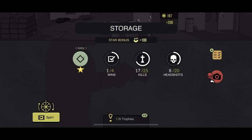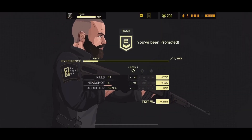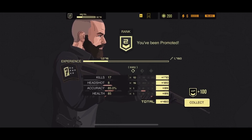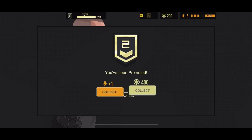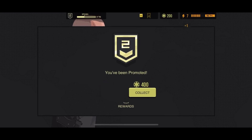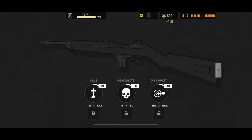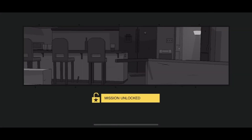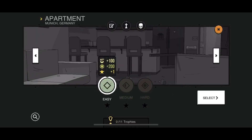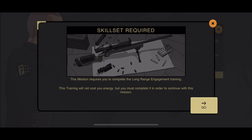This next little level is going to be more of the sniping. So, using the pistol, using a little assault rifle with the one shot, and then of course now we're going to be using that sniper. Alright, so you've got to get that snipe.